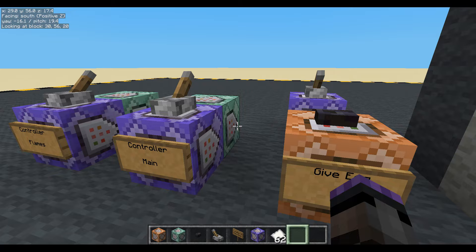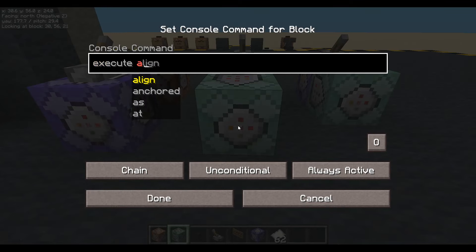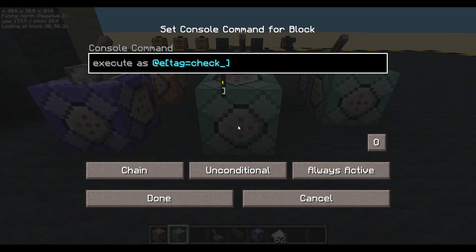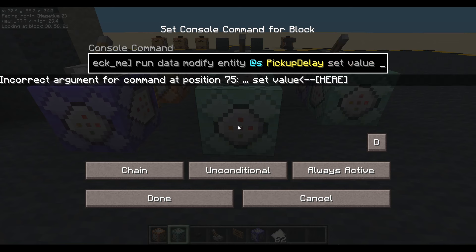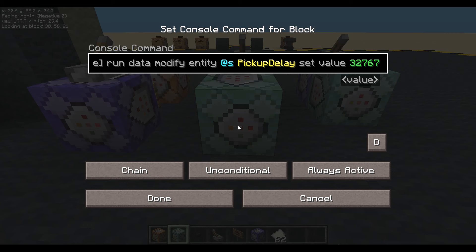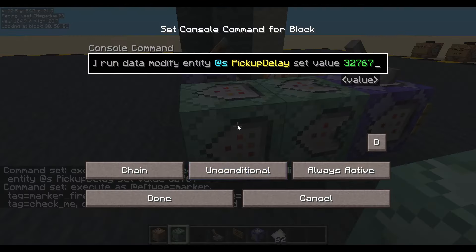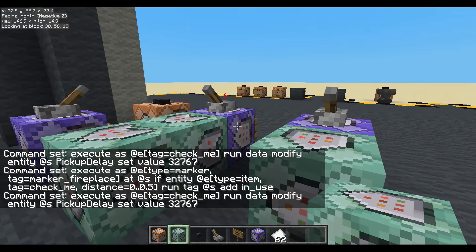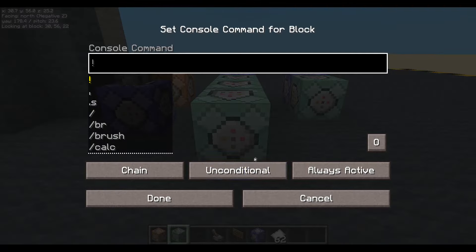Next, I don't want the player picking up that piece of paper because I'm going to use it later. So let's give that paper a pickup delay so players can't pick it up. Execute as any entity whose tag equals 'check me', and we will run data modify that entity itself and modify its pickup delay. We'll set that value to its highest value, which I believe is 32767. So now the player can't pick it up. I think what we'll do is make these all conditional, so we're only going to do these if this first one runs.